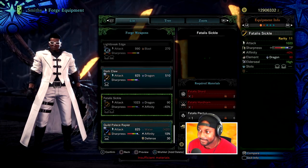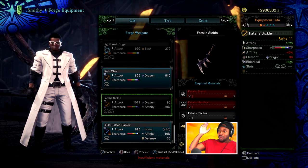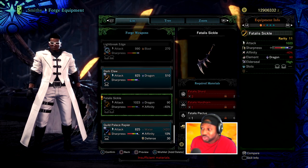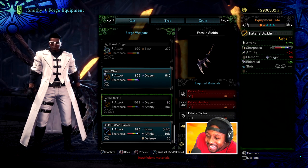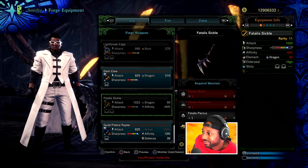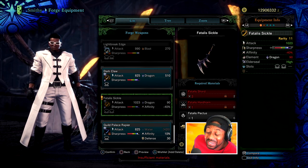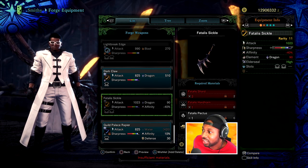Let's check out the weapons now. Of course we've got to start with the longsword. Two level four slots and purple sharpness — dragon element. But why did they give it negative 40 affinity? Come on, Capcom. That's a lot of affinity to be down. But we're not doing Master's Touch with this set — you've got everything you need, and you'll be able to put a couple of Handicraft decorations in there. Damn, that looks good.